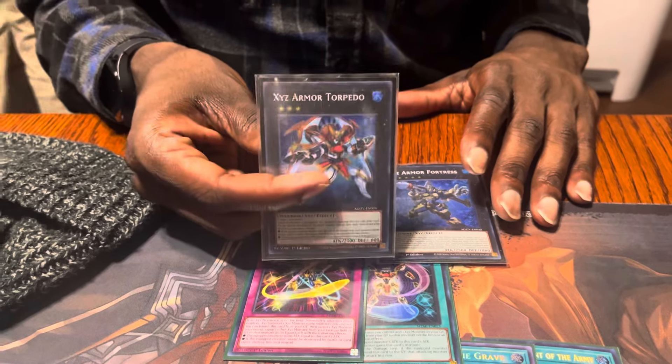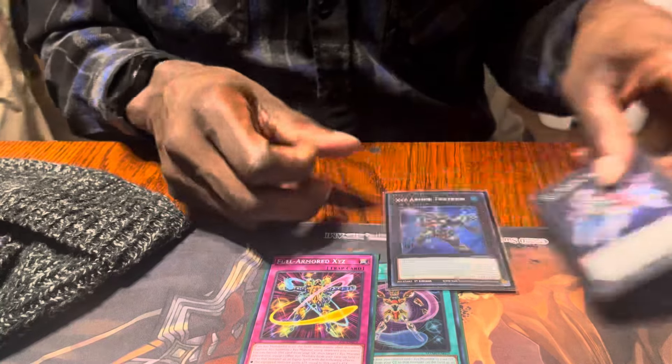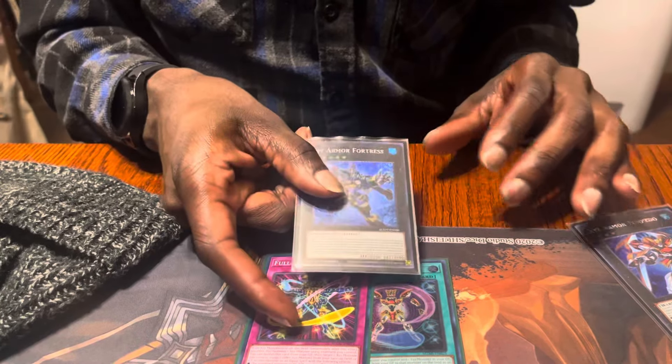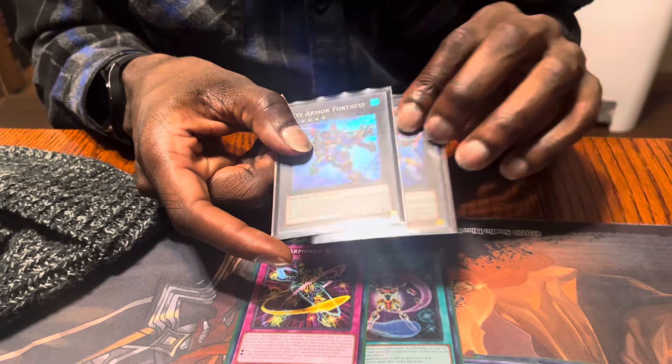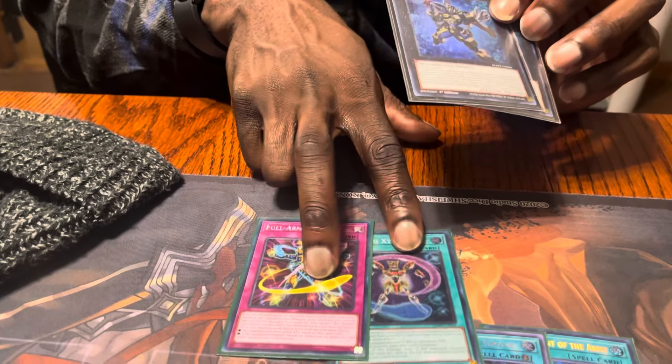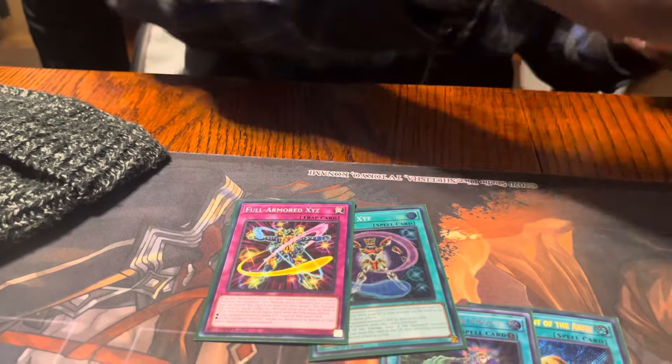When you bring this guy out you can detach two to draw one — that's the important part, and it's broken. When you bring this one out, depending on how many materials it has: if you only have one you can detach one and search, but if you have two you can detach two and search both cards, and you profit off both.